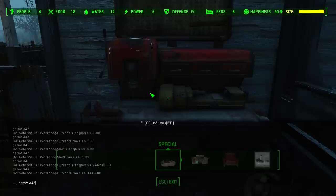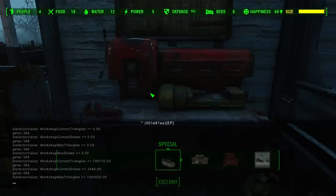Let's check 349 first — wow, that's a lot. And then 34b. So we'll have to maximize them. Set values only for 349 and 34b. The current value is 1.5 million, so let's make it 2 million.